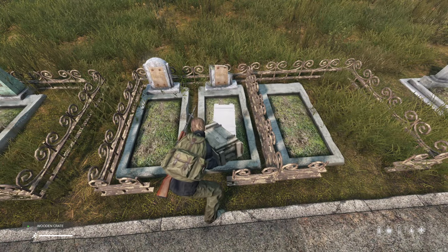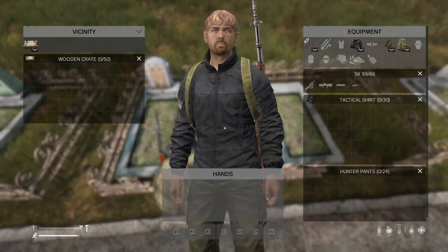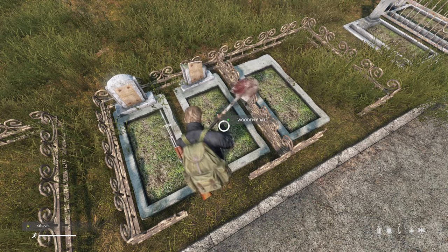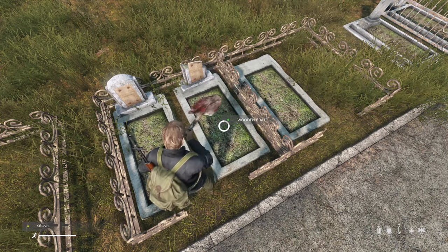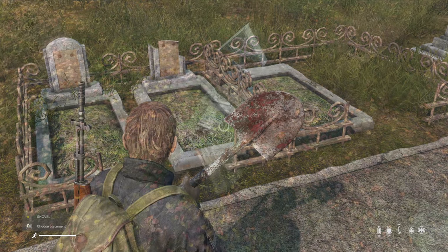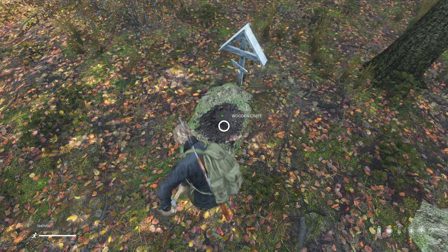Graveyards can also be another place to put a hidden stash that will not leave behind a dirt pile. Place the crate directly on top of the grave and then bury it — no dirt left behind. Whenever you're ready, go ahead and dig it back up. Keep in mind that although it works on this style of grave, some other graves may not work out the same.